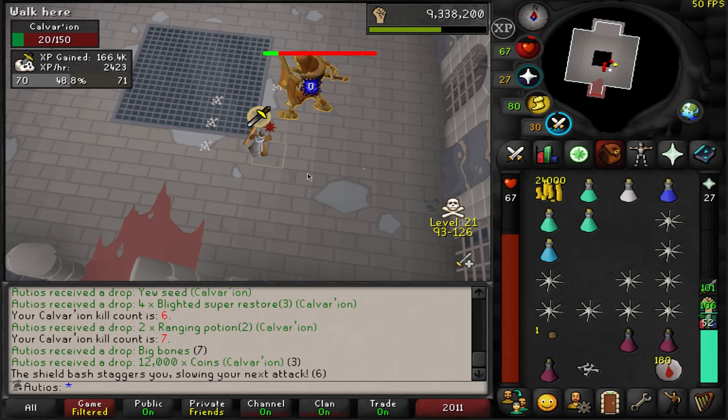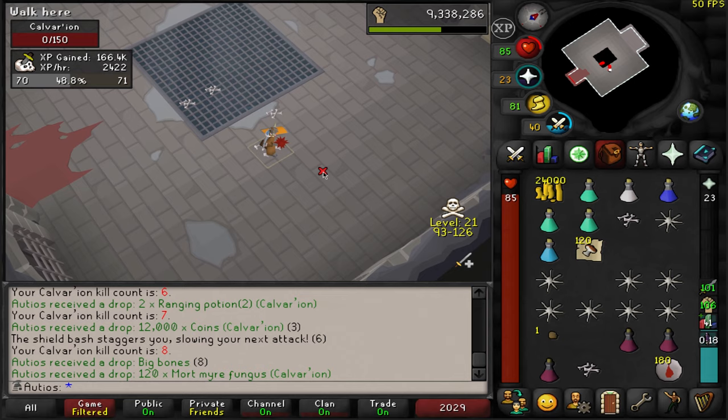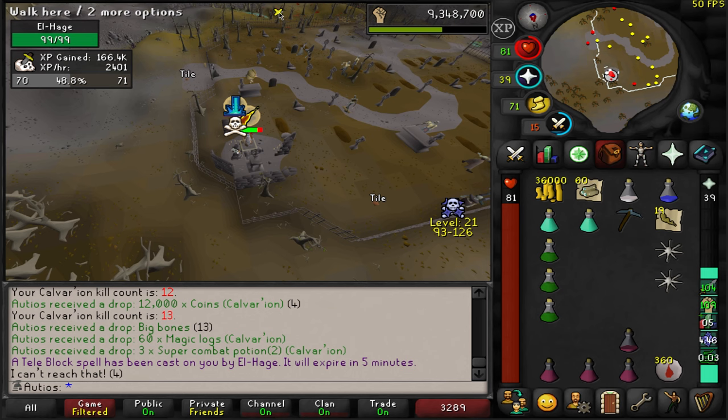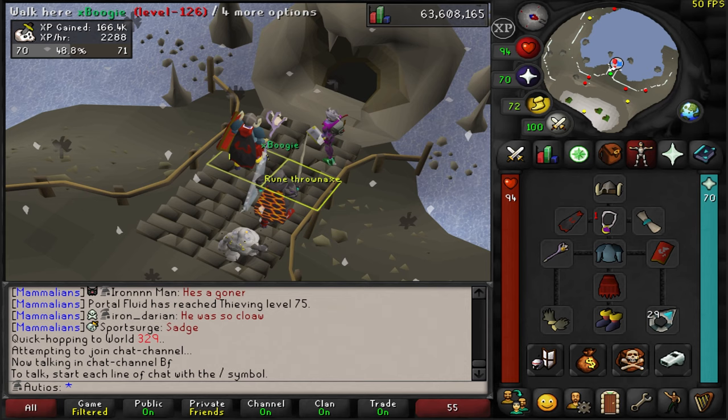With the Wilderness diary completed, I was feeling confident and decided to go give Calvarion a piece of my mind in the Wilderness. The drops here are fantastic for Ironman. I did about 25kc, but then I ended up dying — I believe we are about to die. Run! I don't see us surviving this one. We died.